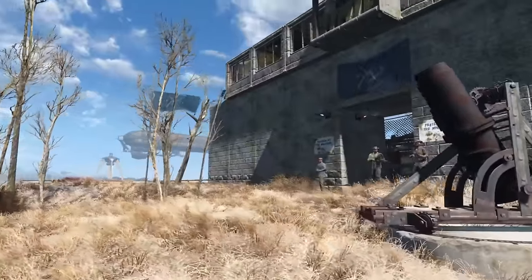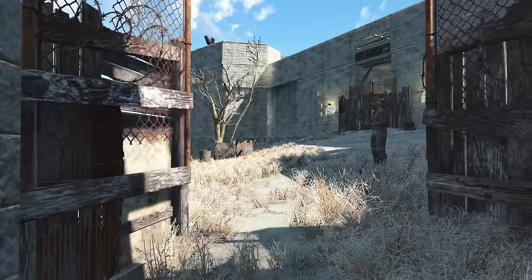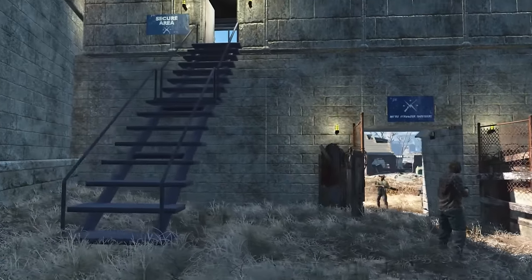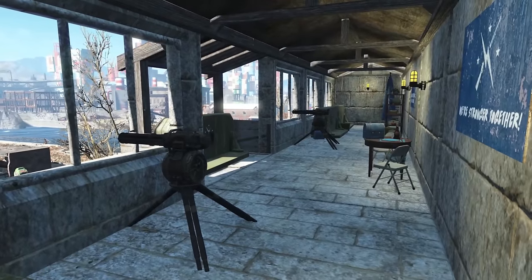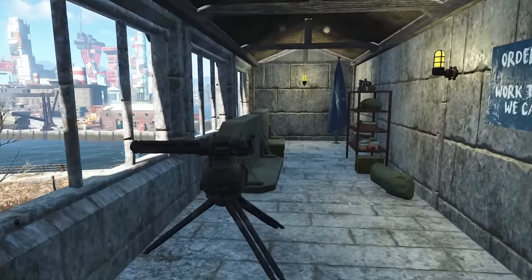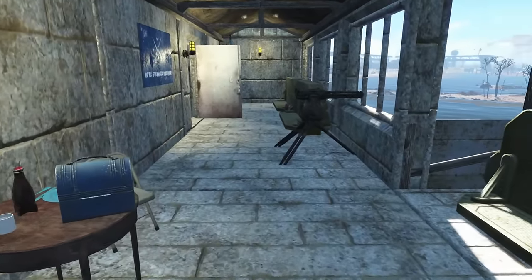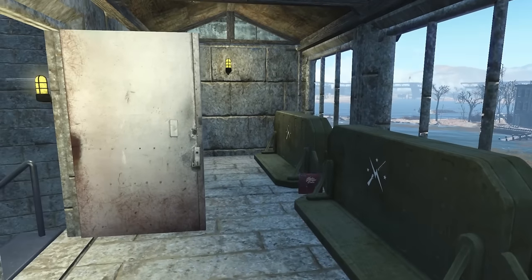Now I'll take you in the front gate here and show you the guard tower. We have Minutemen guards posted pretty much everywhere. This is a secure area — our Minutemen guards are the only people who are allowed up here. They decided not to stay up here right now, but that's okay. More room to walk around and show you everything. They have plenty of ammo, a place to sit and have their lunch, and we've got the machine guns.